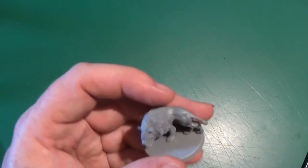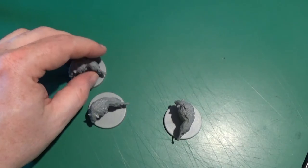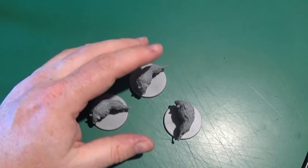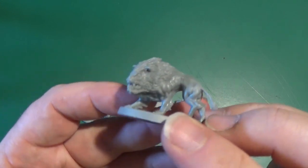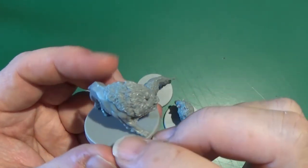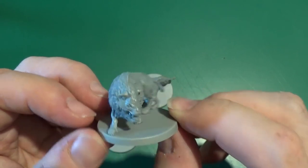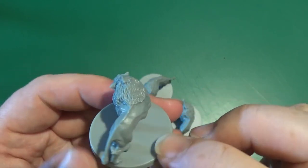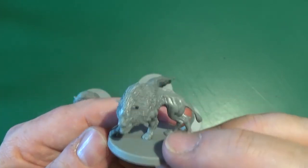And finally we have the Foo Dogs, which look like these. They look more like lions than dogs, probably based on the Himalayan mountain dog. I may be wrong — it looks like a lion. Really a beast of a thing.